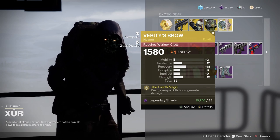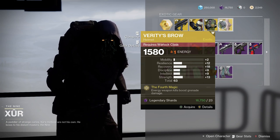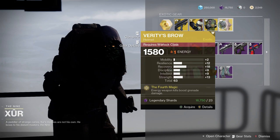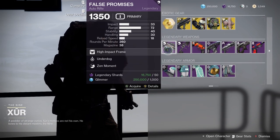Verity's Brow — energy weapon kills boost grenade damage, so there's some synergy with different builds. It's an average build overall. The recovery's not bad on this, and resilience on a Warlock would obviously be decent.